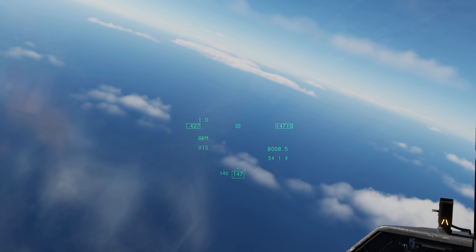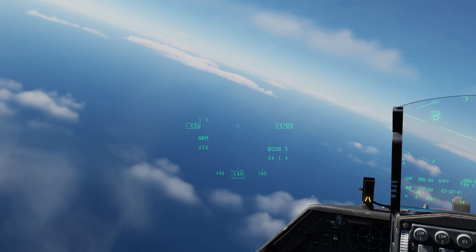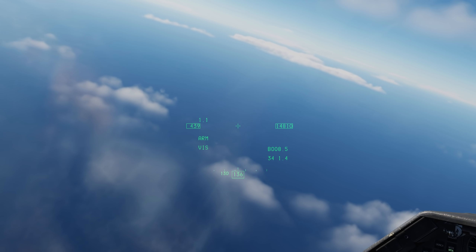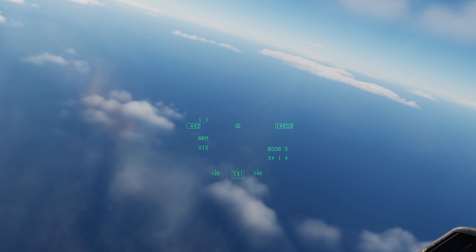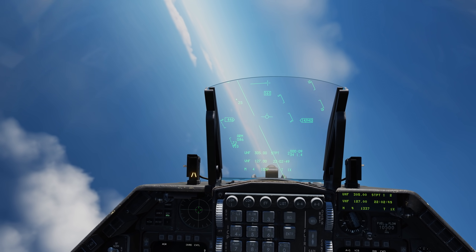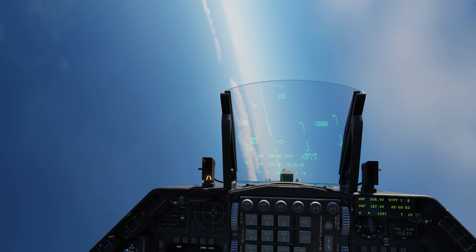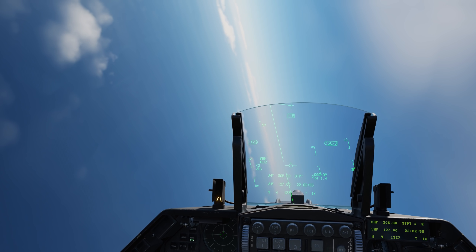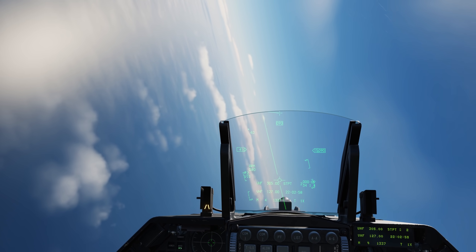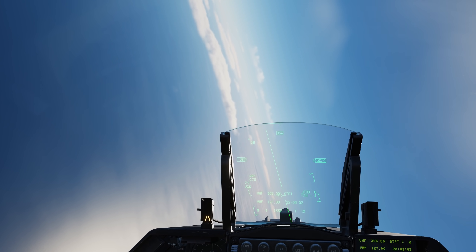Now we see it got moved over to the helmet. If I want to move back to the HUD, I'll go aft on the TMS switch. Basically what you're going to do is use your head to place that box and dot on the point on the ground you want to attack. Then you can use the radar slew switch to modify it a little bit, and from that point it's just a standard JDAM attack.